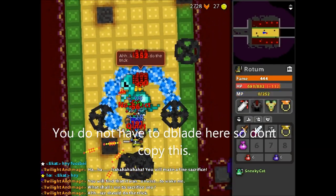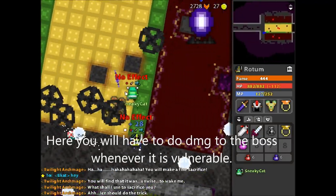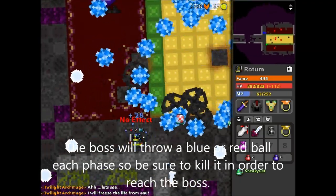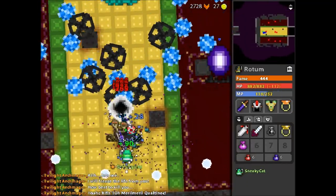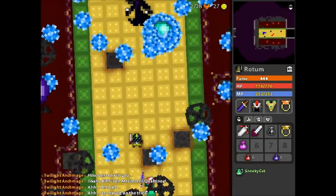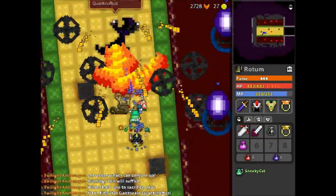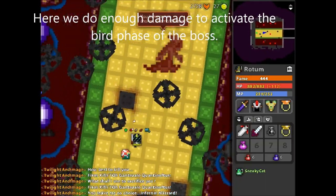You do not have to use the d-blade here and I do not advise copying it — you can easily use an acclaim or any other sword you have. You will have to do damage to the boss whenever it is vulnerable. The boss will throw a blue or red ball depending on what phase it is, so be sure to kill it in order to hit the boss. This phase will be repeated until you do enough damage. Here we do enough damage to activate the bird phase of the boss.